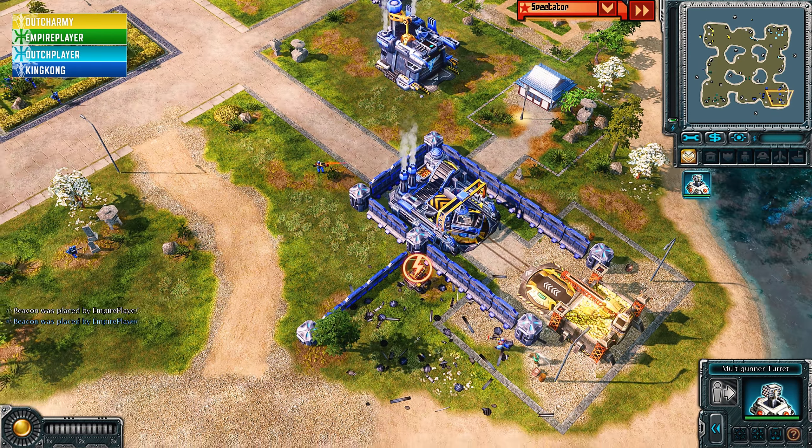Dutch Army has not taken a fourth expansion and it looks like no one else has either. A couple of players still have oil derricks — only Dutch Army is missing his oil. Apollos from King Kong joining up with Dutch Player's Tengus — going to be able to get the kill on everything from Dutch Army. This is way too many Tengus. Dutch Army trying to disengage and re-engage but it won't be enough.